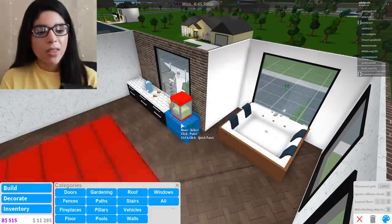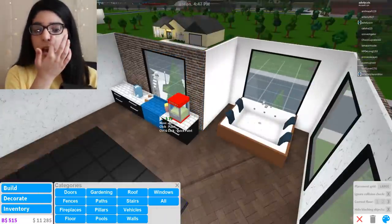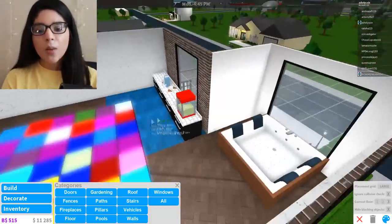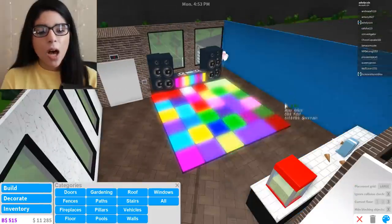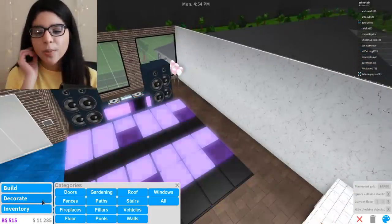We're going to paint that, paint that. Okay, that's perfect. And then we wanted some more decorations and knickknacks, right? Cause it's pretty plain. I also wanted some tables right here, maybe some chairs, which would be cool.